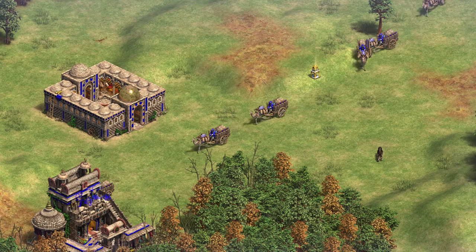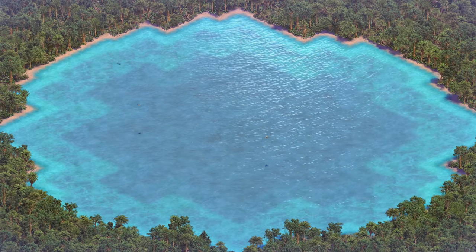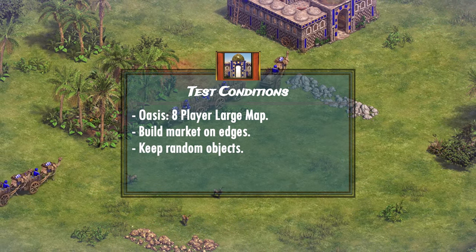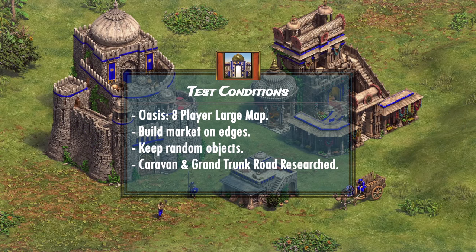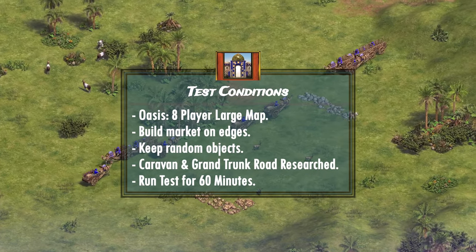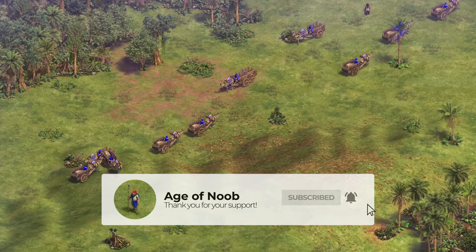Now that we know about the fundamentals of the Caravanserais, let's explore whether or not they're worth it to boost your gold income from trade, and if so, what the payback times look like. I generated a large 8-player map on Oasis and set up the markets on each end. I also kept all the random stuff on the trade routes such as random trees, deer, gold, stone, and so on to simulate the usual bumping and inefficiency in a typical game. I'll also assume that the player has picked up both the Caravan as well as the Grand Trunk Road upgrades. Each cart provided a healthy 134 gold in my scenario. The calculated numbers will be slightly higher than typical given that other players will also likely trade and crowd the trade route, but we're interested in the effects of the Caravanserais and their impact as opposed to the raw numbers.